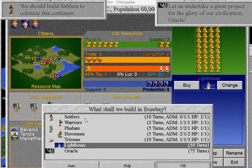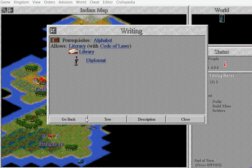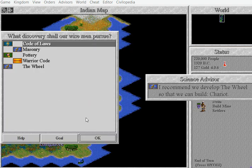We don't really have a lot. I think we should make Settlers. You can now do Diplomats and Libraries. What shall we do? Code of Laws. Here's what you can do with Code of Laws — you can do a courthouse, help with corruption.